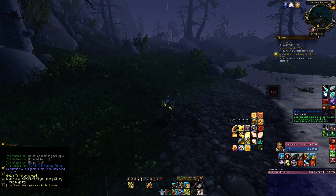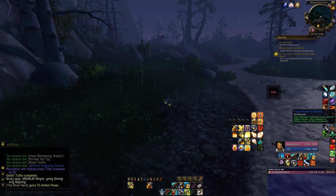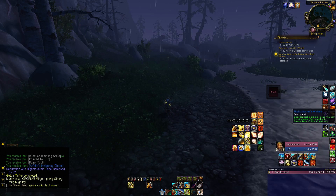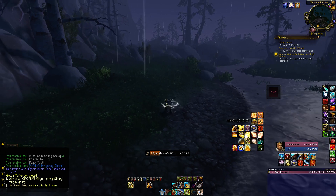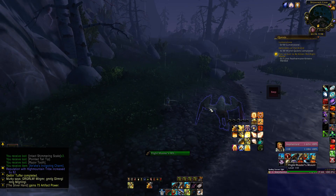I don't know what quest I needed to do to get this, but this is so sweet — Flight Master's Whistle. Use: requests pickup to the nearest flight master. Only usable in Broken Isles, five-minute cooldown. Watch this — I don't have to run through mobs to get to a taxi.